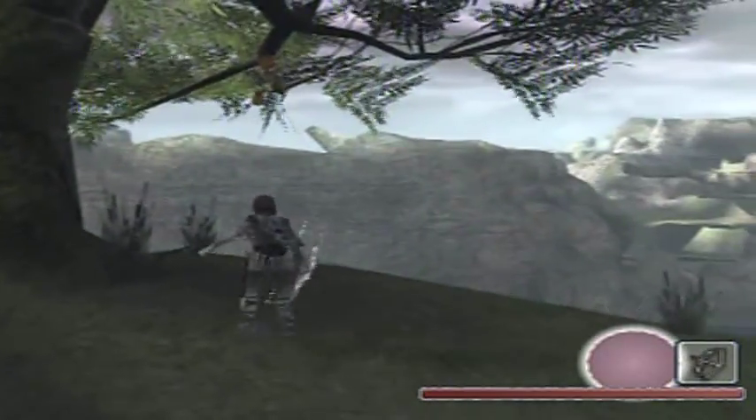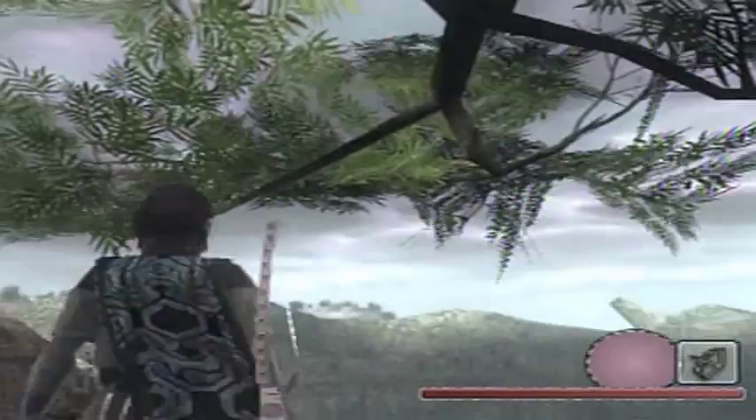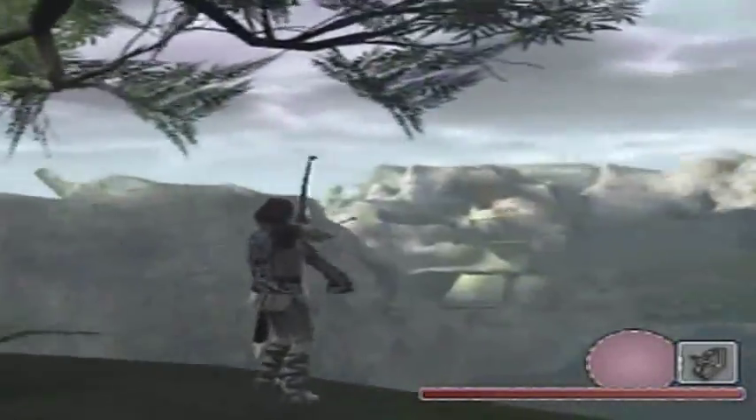The lizards in this video seem to be a little on the finicky side. Anyway, those fruit dropped pretty far down there — what are we going to do about that?